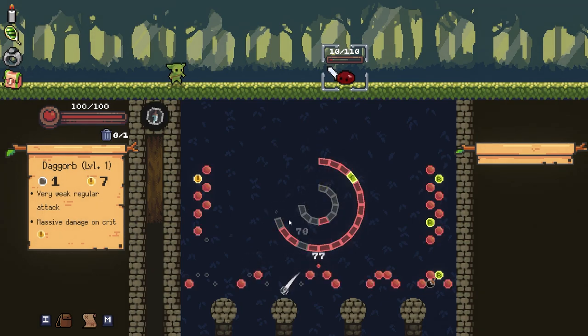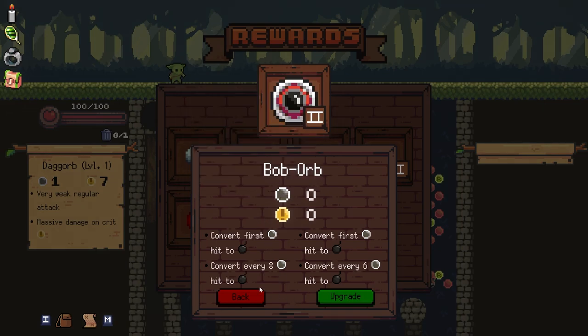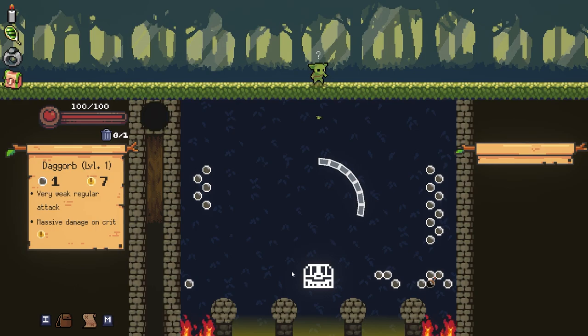I absolutely adore this level. It can get kind of messy, but the whoop-whoop is so satisfying. So what does this do? Every six hits heals you and damages the targeted amount for two times the amount healed. So this doesn't actually increase the healing ever. Let's keep going — Bob Orb.